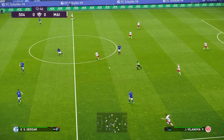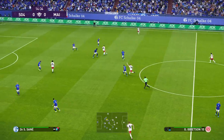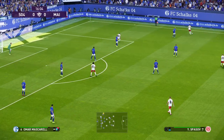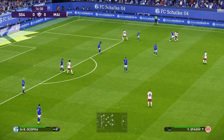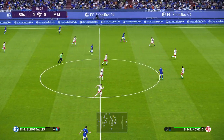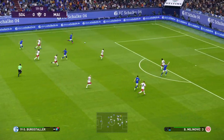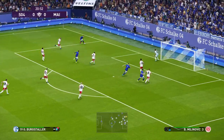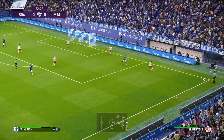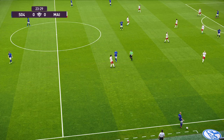Here we go. Beautifully done. Can't get the better of his opposite number. Defence got the better of him this time, but I'm sure he'll go again. He's got options out wide. Bergstahler. That is good defending — it's been repelled. That's the throw.